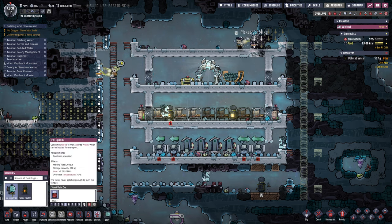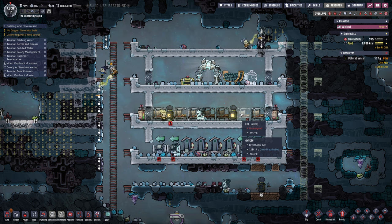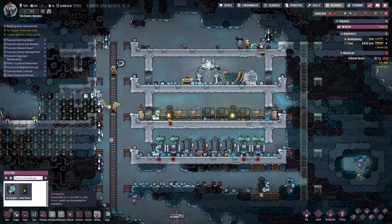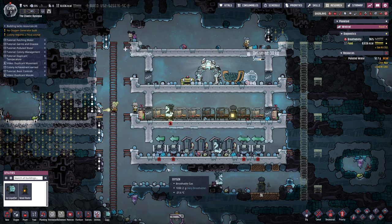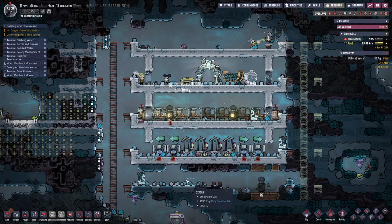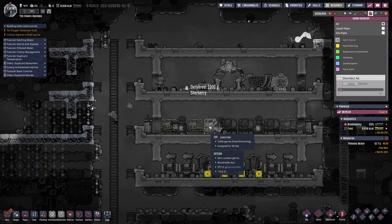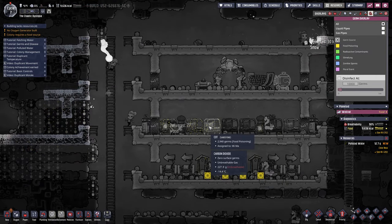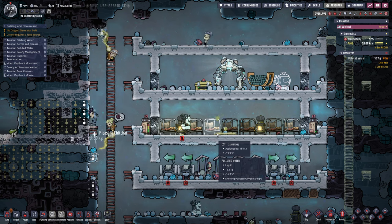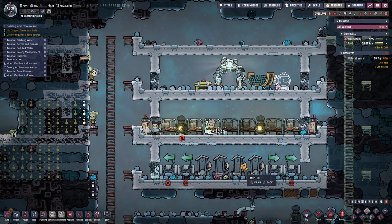Utilities — ice liquefier — we will definitely put in here. That I believe uses wood. It consumes wood to melt ice into water — perfect. So then we can get rid of these stupid warning signs. They don't technically need to wash their hands because germs cannot survive in this cold. Let's get that mopped up — good job.